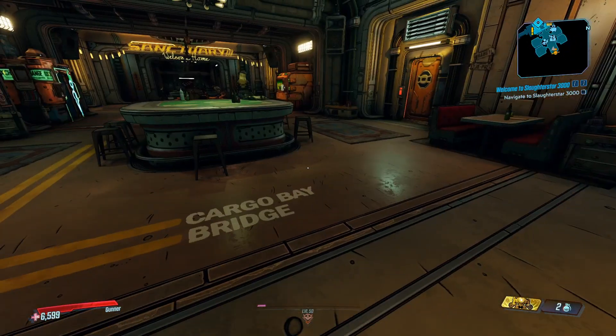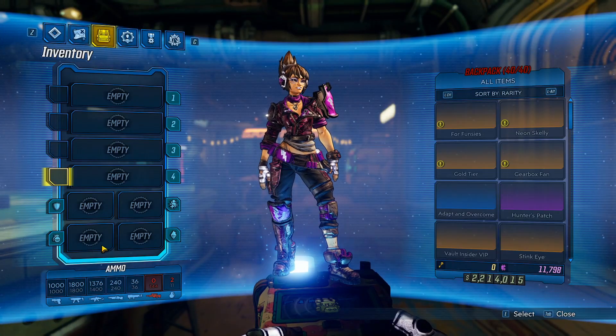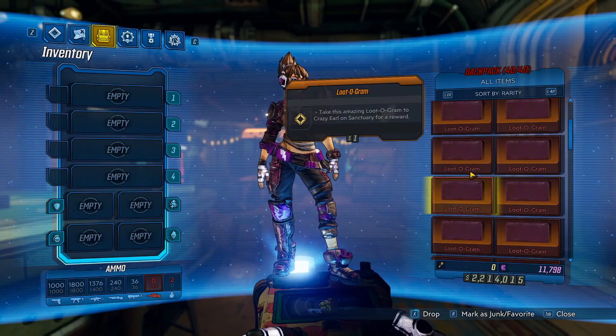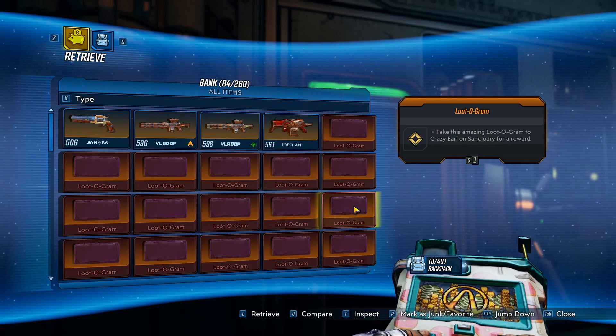Today we'll be looking at how you can decrypt very vast quantities of loot-o-grams in Borderlands 3. Right here I'm on Sanctuary, and if you have a look at my inventory, I've got nothing equipped. But in my backpack, we can see that it's just full of loot-o-grams — every spot, 40 out of 40, is a loot-o-gram. I presume if you've clicked on this video you know what a loot-o-gram is, but loot-o-grams drop from Dinklebot.